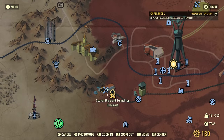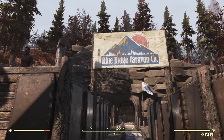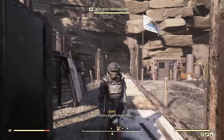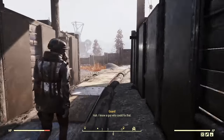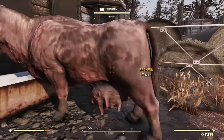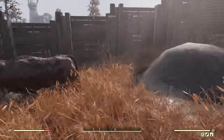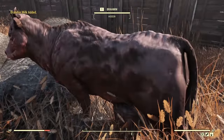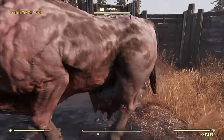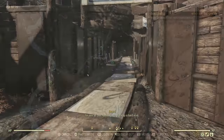Back to Big Bend Tunnel East — believe it or not, there are some Brahmin down here as well. In the little pen at the entrance before the Riding Shotgun event, there are some Brahmin you can try to milk. Some will kick, some will do nothing, some will give you nothing. You'll know what you got in the top left of your screen. I got six Brahmin milks — that's good for three pepperoni rolls.